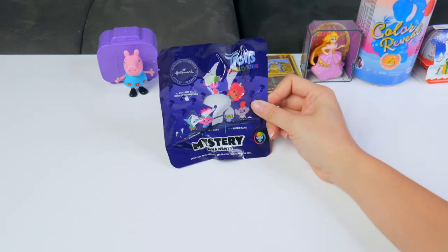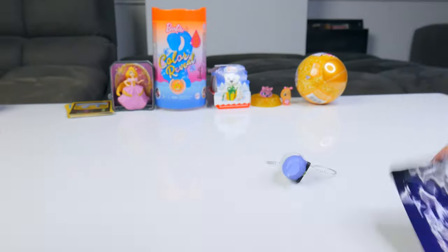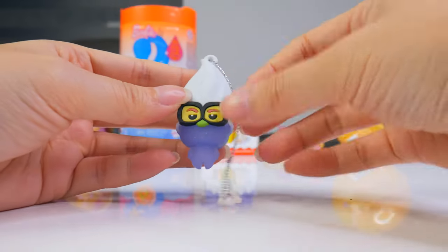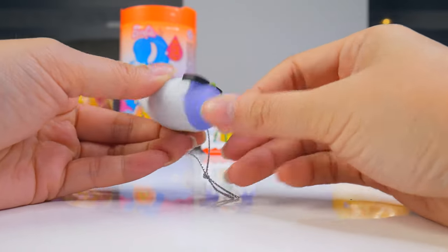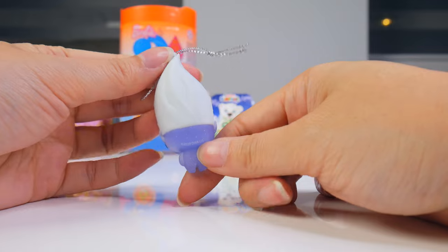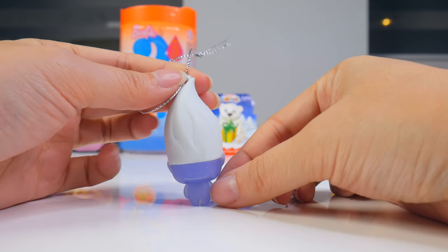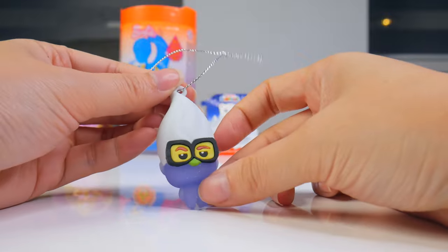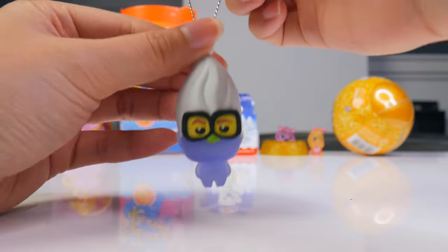Let's get some decorating done with some Trolls World Tour mystery ornaments. We have this Troll — I don't remember its name, but it's got really big glasses and a really shiny bod. From this view on the back, it kind of looks like an ice cream cone. And now I want ice cream. This Troll looks delicious and it will hang nicely on my tree.